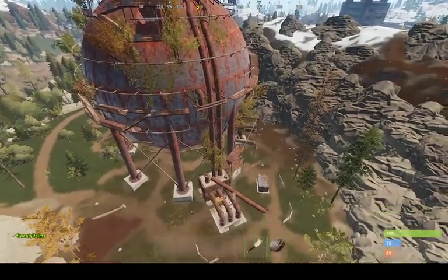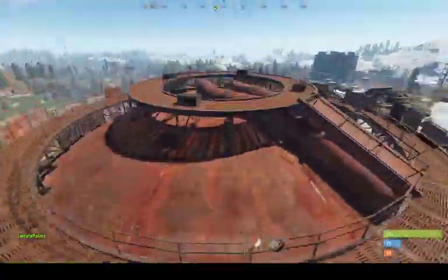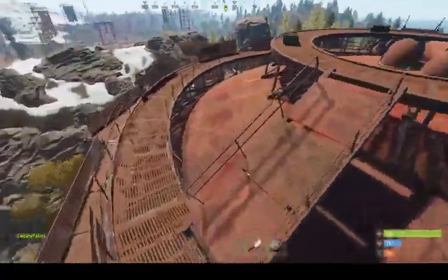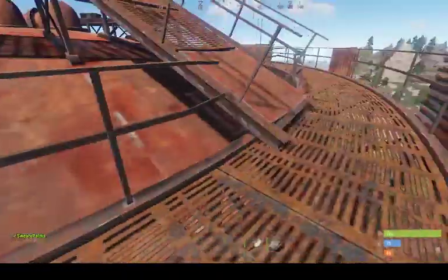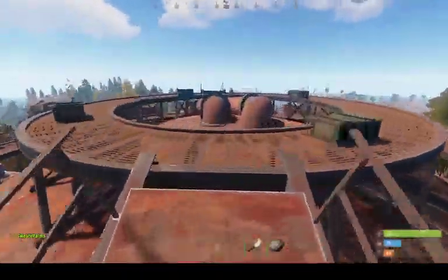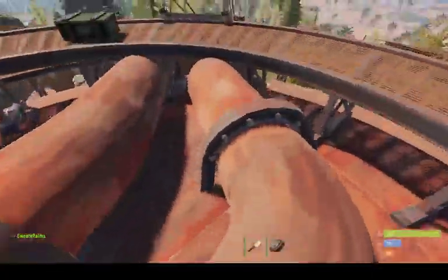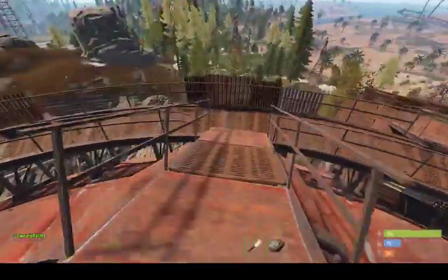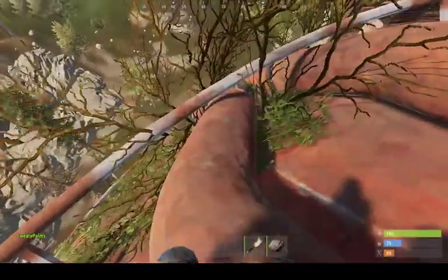Hey, what's going on guys. Today I'm going to show you how to get down off of Dome extremely quickly using these pipes. The first thing you're gonna want to do is right after climbing all the way up Dome, walk up, loot your crates, and then find these pipes. Follow these pipes all the way down to this area here.